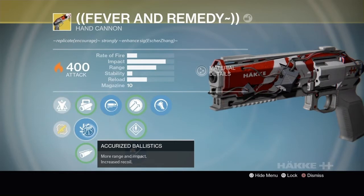Allow me to explain. One precision hit and two body shots from the Palindrome deals out 200 damage. But one precision hit and two body shots with the Fever and Remedy deals out 206 damage. This means Defender Titans, Striker Titans, and Warlocks running a max armor build won't die from the Palindrome, but they will die from the Fever and Remedy.